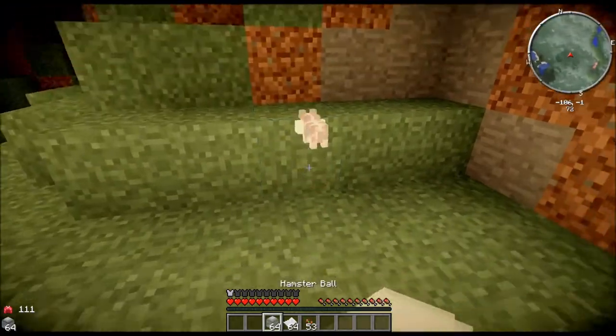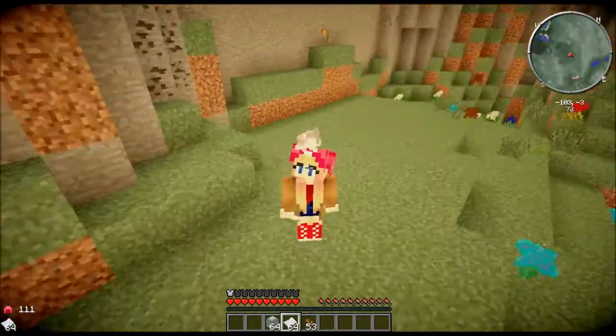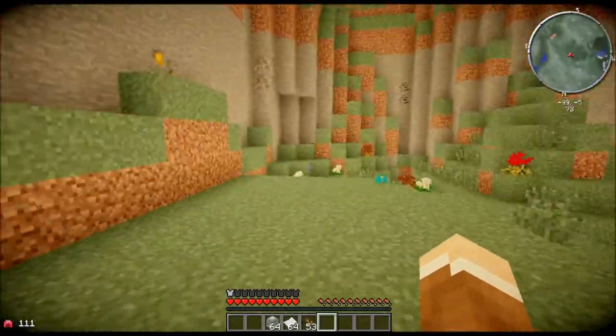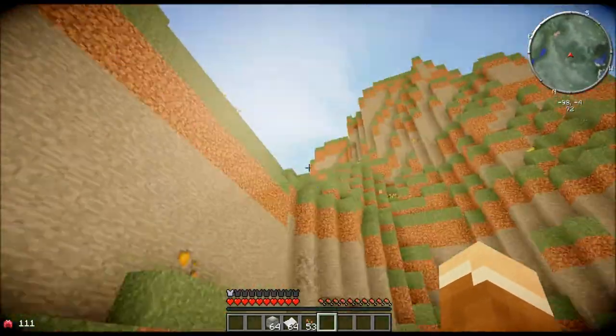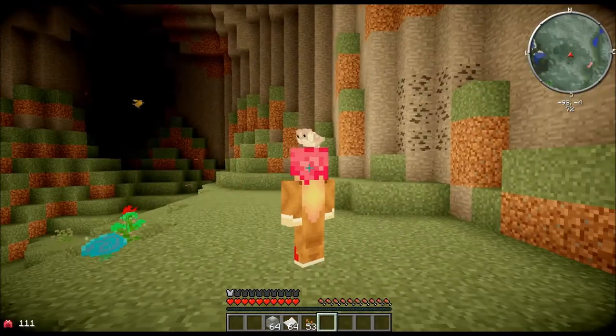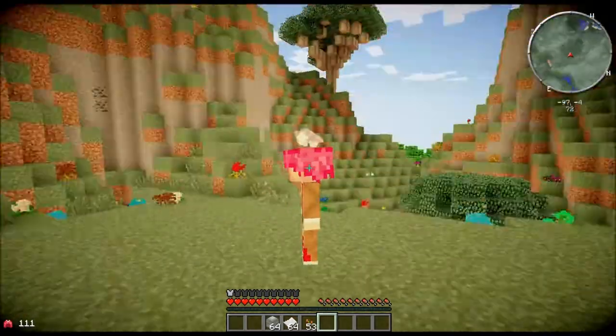Now, once you actually have him and he's tamed, you can click on him with a piece of paper and now he's on your head — this is how you can transport him around. But be careful, because if you watch Wondercraft, you know that they fall off very easily. You can't go into water that's deeper than two blocks or they'll fall off. You can't bump into a tree — if you were to walk under a tree and the leaves would go right over your head, they'd fall off and never be seen again.